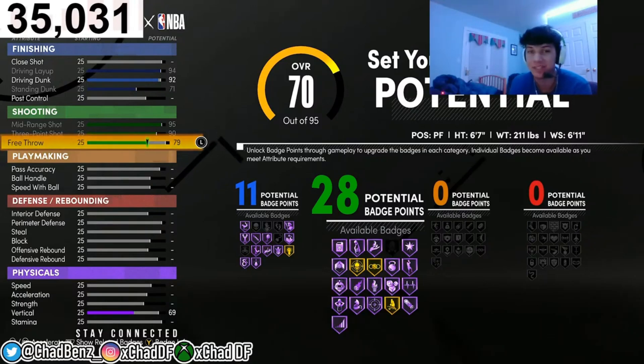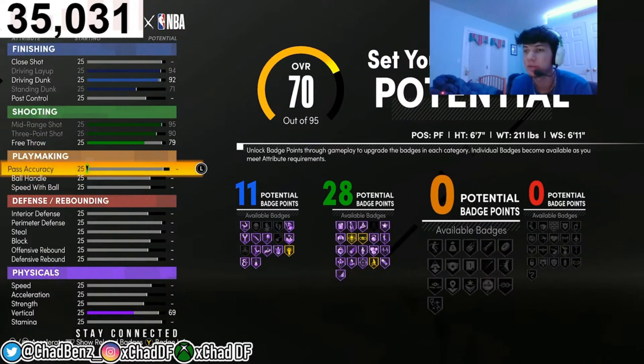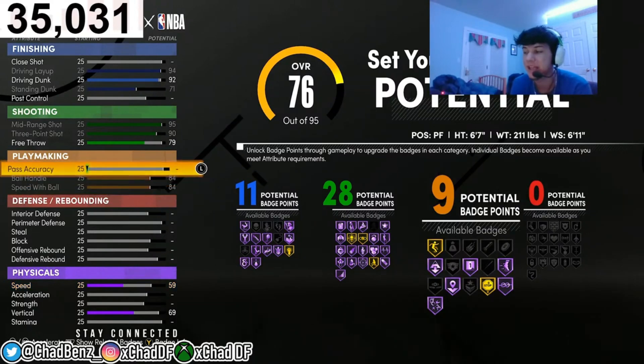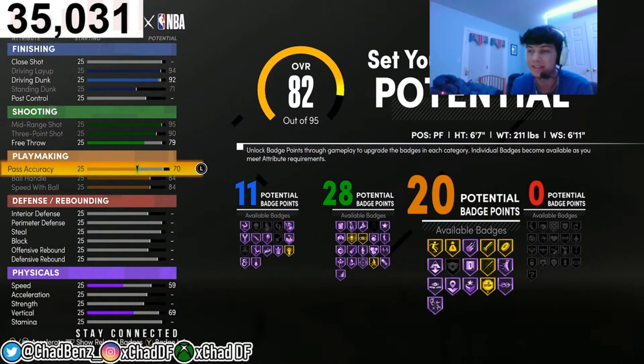With a 93 three-pointer this guy doesn't miss — you guys watch me, I don't really miss that much. This is a huge part of the build. If you want to take it down to 25 shooting badges you can, but I did 28 because more is better. For playmaking, max your ball handle — it's one of your lowest stats so you don't want it low. Max those and put your pass accuracy up to 71. At 71 the Floor General badge pops up. Put pass accuracy to 71 if you want Floor General — that gets you 20 playmaking badges.